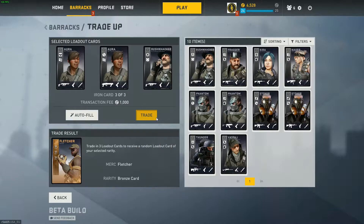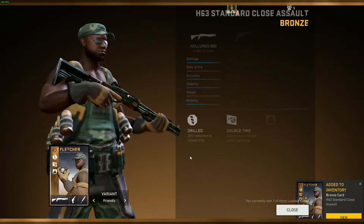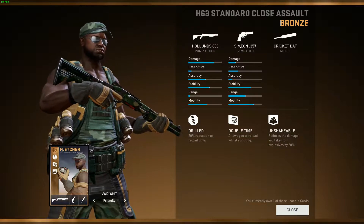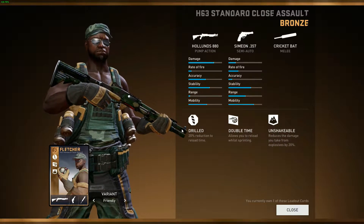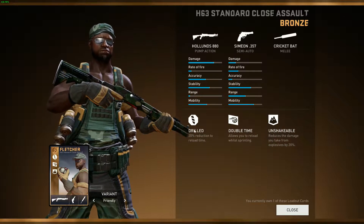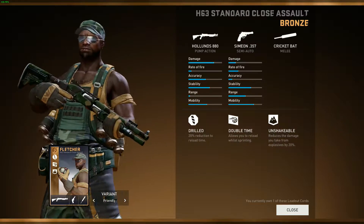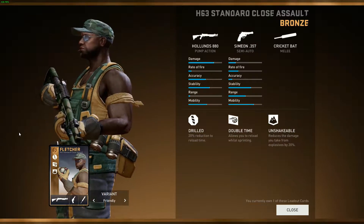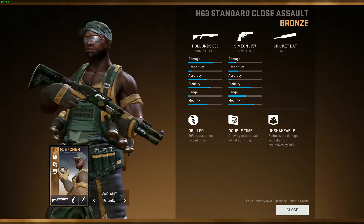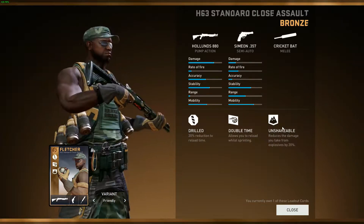For Fletcher we are going to use... Hopefully BL32. Nope, another Hollands. The H63 Standard Close Assault, with the Hollands and the Simeon. Cricket bat again. Drill, Double Time and Shakeable - those are pretty good augments actually. This is a pretty good card, I feel like. It's not the BL32 or 33, but it's pretty good. Unfortunately not a good secondary. I'll find a match and try to find a fresh one. We'll see you guys in-game.